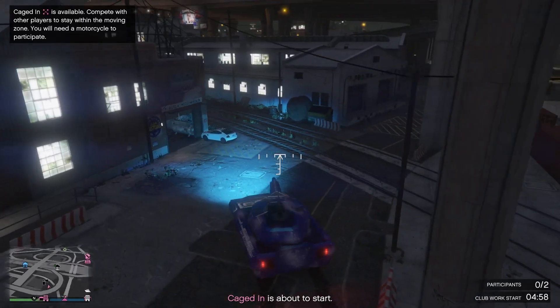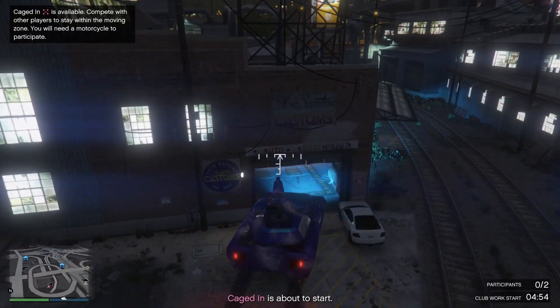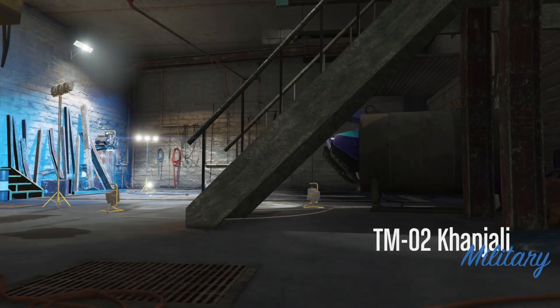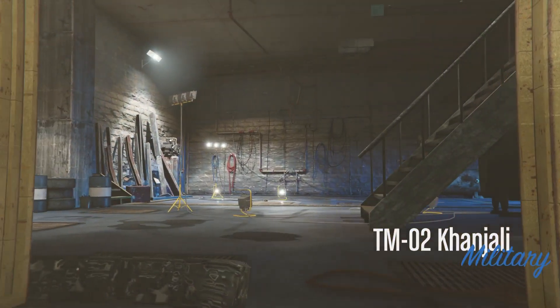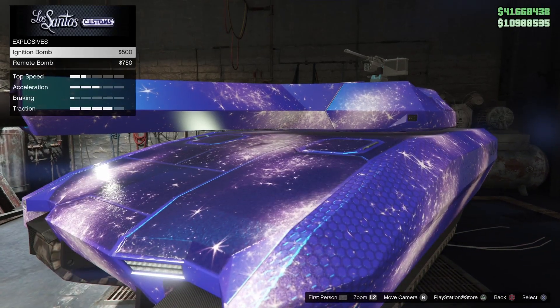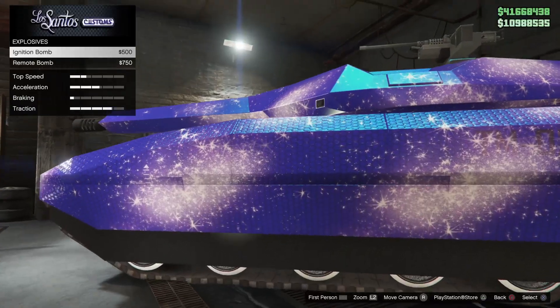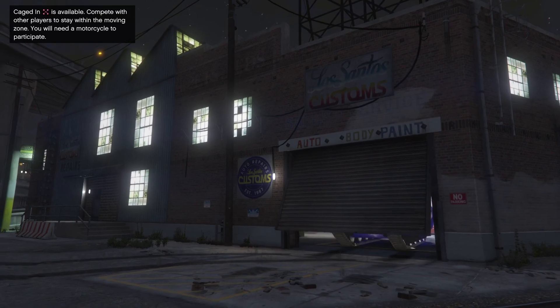Now here's the tank. Same deal — get in, spam right on the d-pad, apply ignition bomb, and that's it, she's saved.